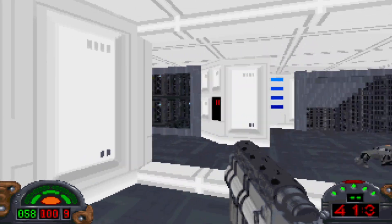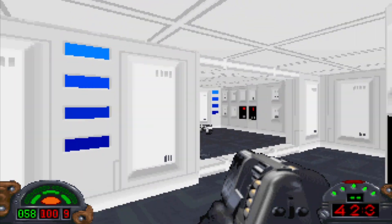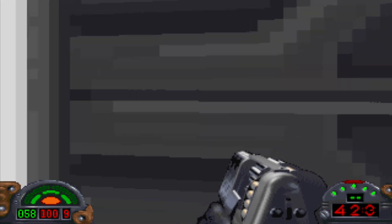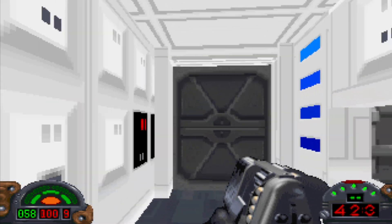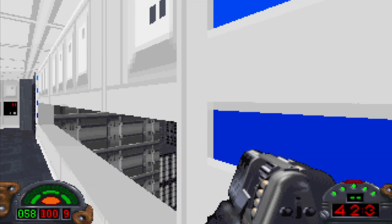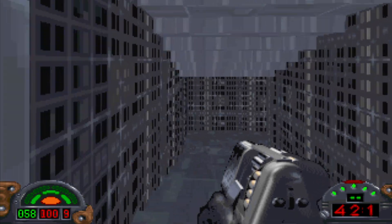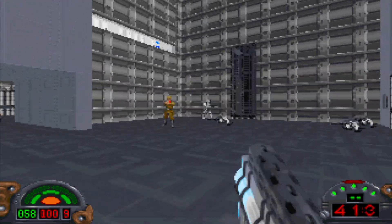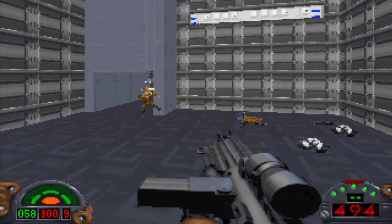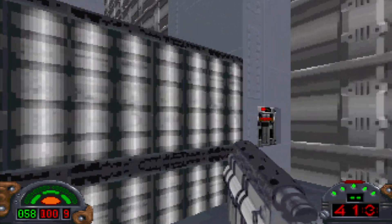We're already greeted by a pretty big wave of guys here, and we got some interrogation droids. We'll just knock them right down real quick. This is the same area we were in at the end of the last level, but there is way more to this level than you would originally think. We are now on the Executor, as you can plainly see. All throughout this area are these platforms that you can raise and lower with these switches. I've always just gotten into the habit of lowering them all.